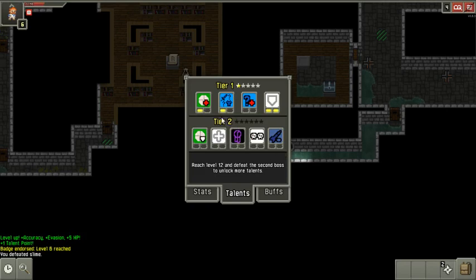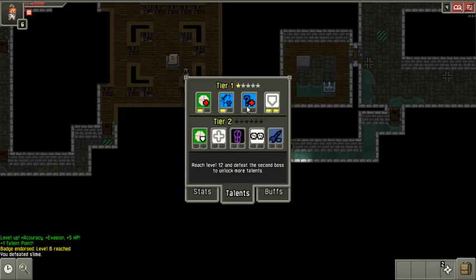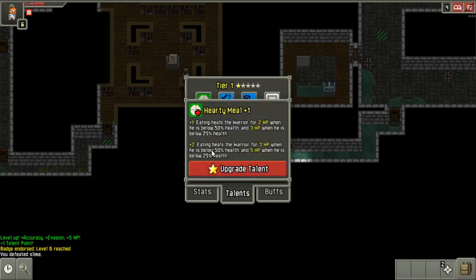The tier 2 talents are now visible even though I don't have any points yet. I can take the last tier 1 talent. We've got both levels of the shielding — I don't really care about the identifying items one. I'll take three hit points when I eat a meal. Why not?